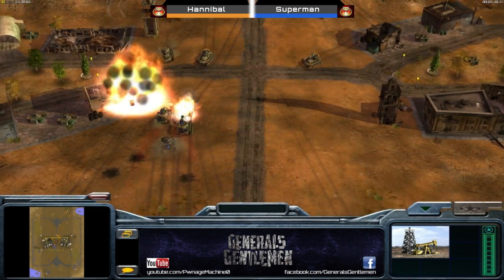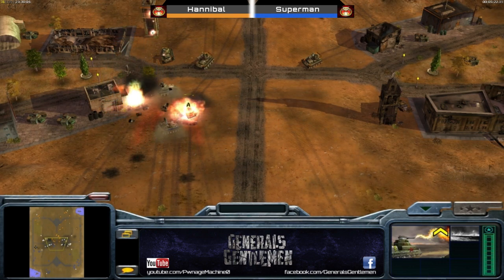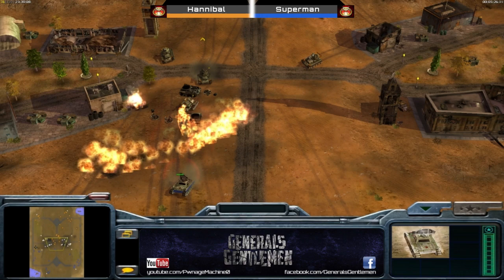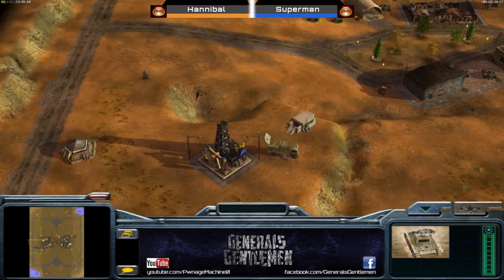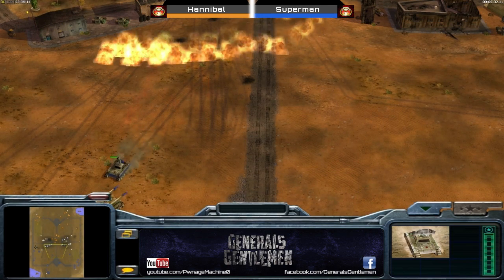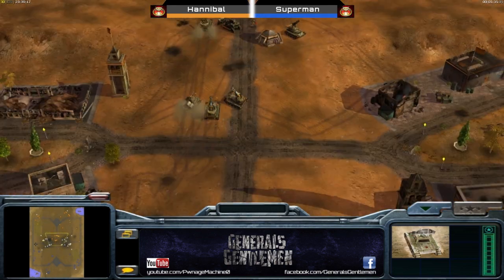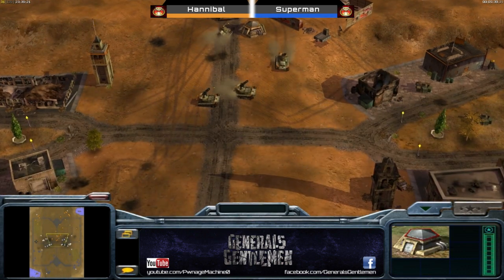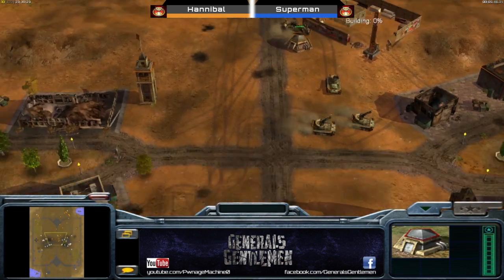This engagement is going to work really well here for Team Hannibal. The Gatlings are walking into the flame tank - that was awful positioning there from Superman, just driving the Gats into the flame tank and getting decimated. They weren't shooting because they've got like a 50% reduced spin-up rate when actually moving, and they weren't even facing the right way. Plus the MiGs came in and were already focusing the tank - really good placement and timing there from Hannibal. A bit of a blow there for Superman.